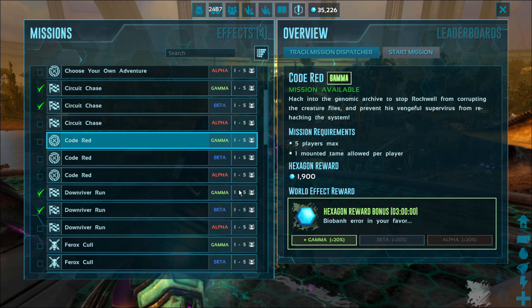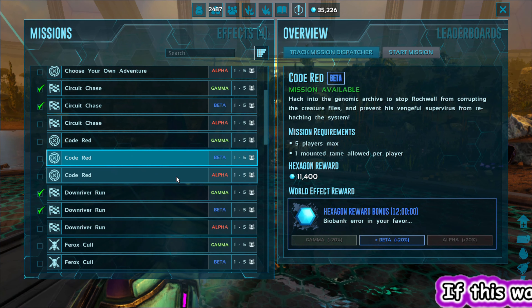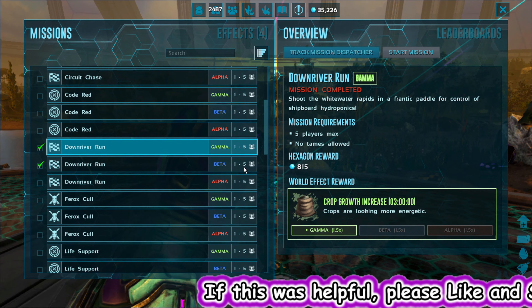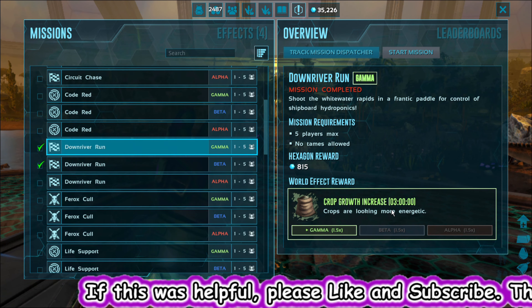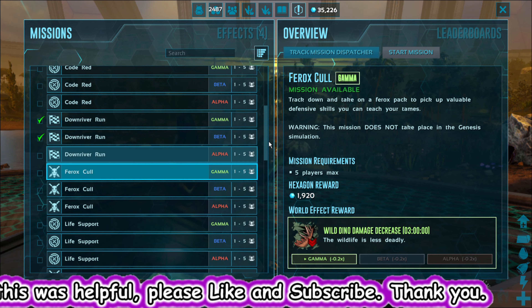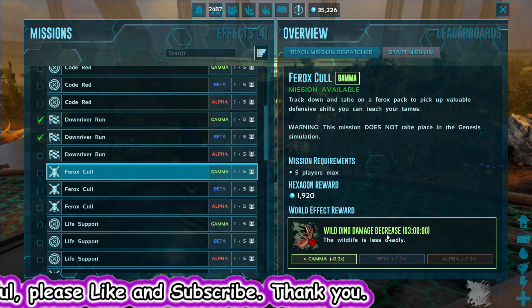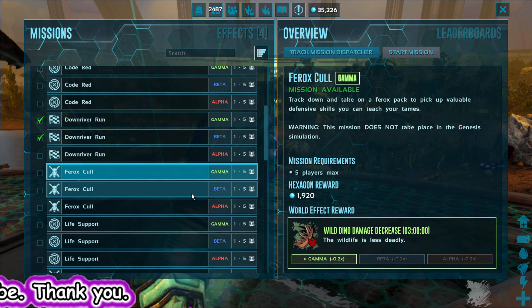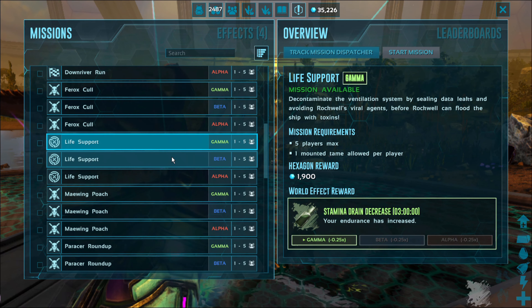You get more hexagons — basically for that many hours, everything you do gets you a higher reward of hexagons. The Down River Run gives you crop growth increase. The Ferox Chill happens in the world and gives you wild dino damage decrease, which has to be pretty cool — I haven't tried that mission yet.